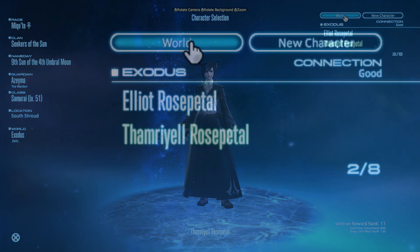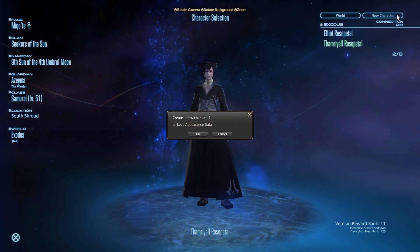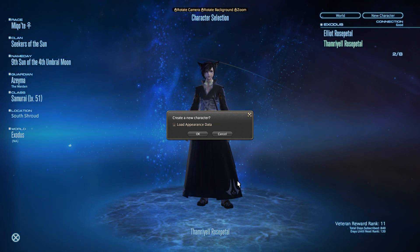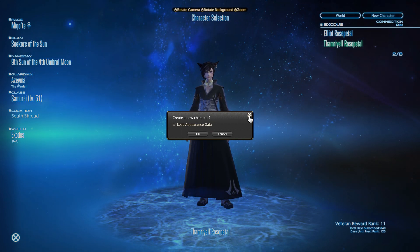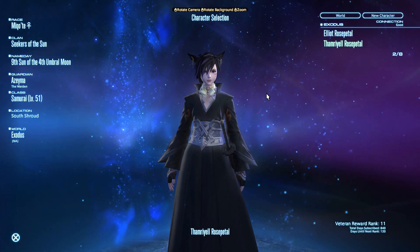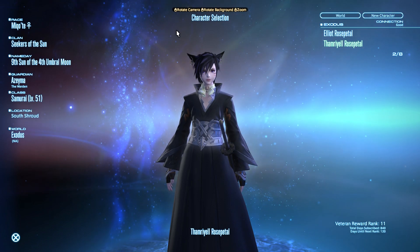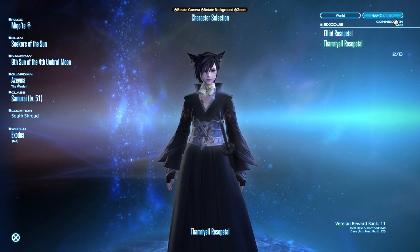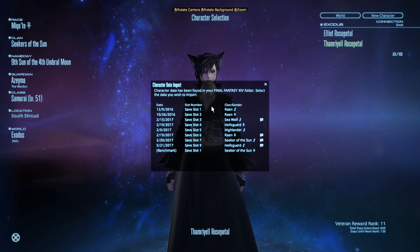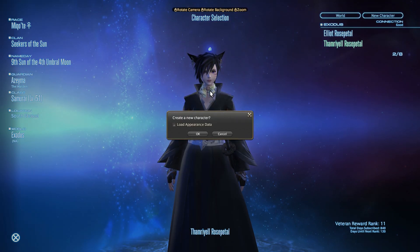Right here you'll be able to choose your world, change your server for your datacenter, or choose to make a new character. For today, we're talking about how to make a new character — select 'New Character,' then 'Create a New Character.' You also have 'Load Appearance Data,' which lets you save a character look you really like and reload it for alts on other servers. Let's go ahead and make a new character without loading appearance data.